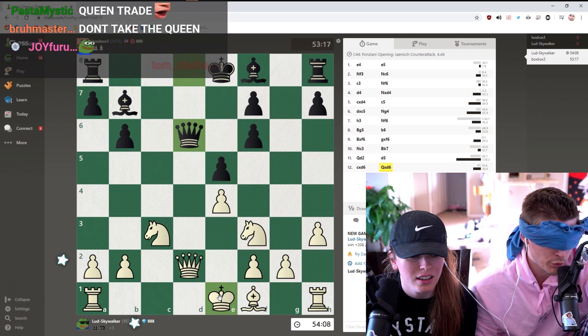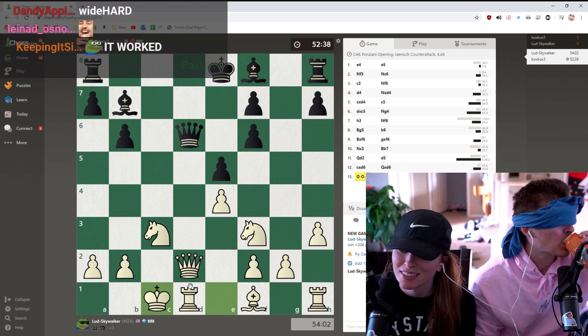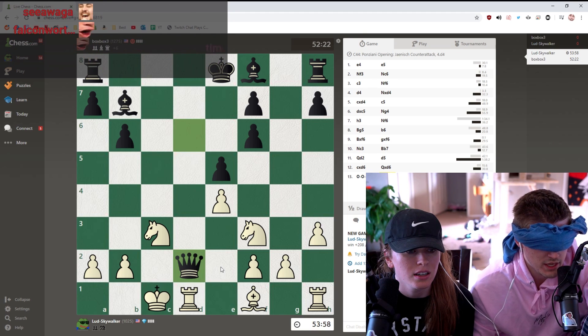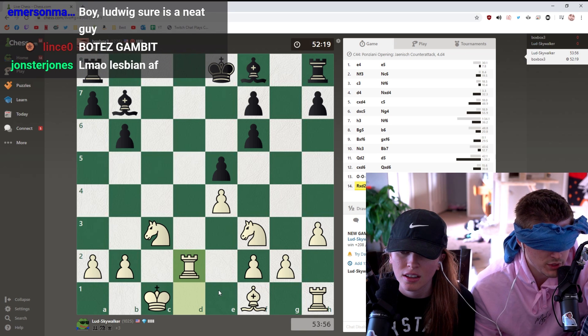Now I take his rook! Can't take my rook - castle! Castle queenside - click the king and drag him three squares to the left. Ludwig, are you familiar with the Bota Gambit? I am. Queen eats queen. Take his queen with my rook! Wait, he can do that? I castled queenside!